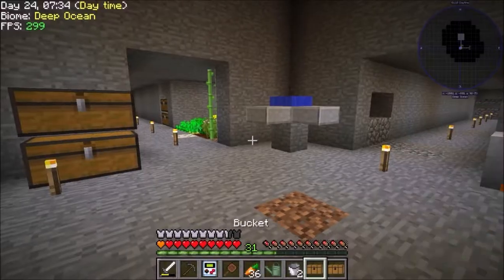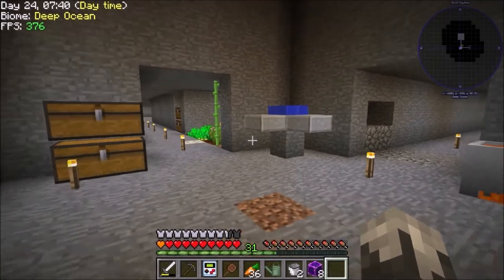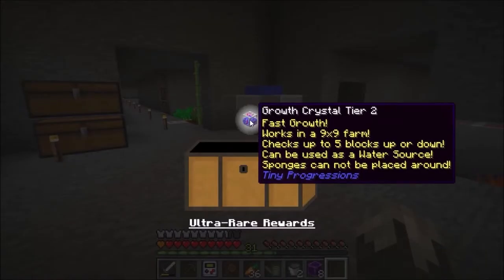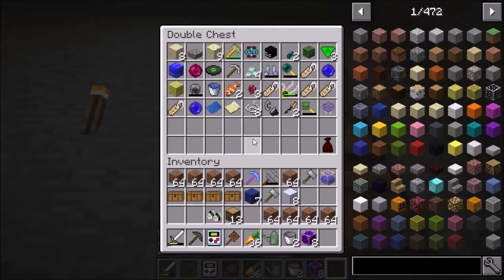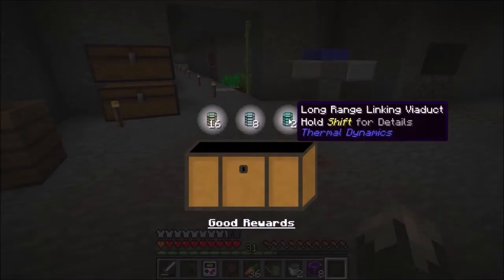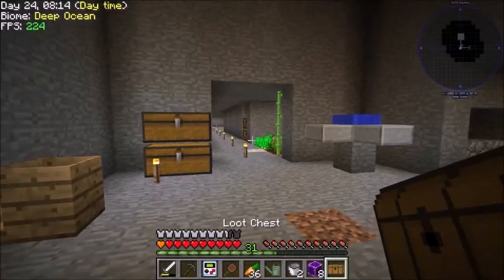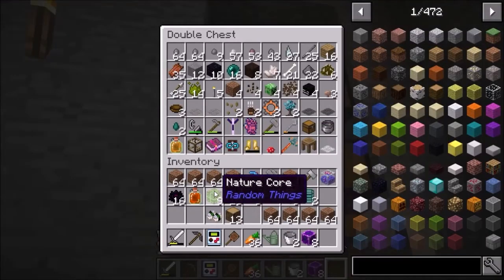We've got a bunch of chests in the loot rewards - not bad. Mining that great big hole out took forever. We got a growth crystal tier two - awesome, I can live with that. Giant chance cubes - putting those away, I don't want to accidentally mess with those. Oh, five ducks! I've wanted to mess with the five ducks, I just haven't yet. We've got some nature stuff and more of the same things we've already gotten.